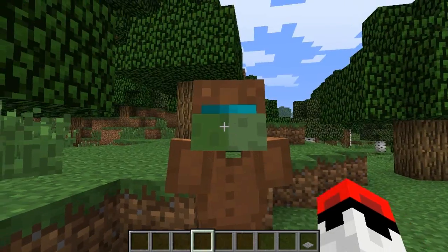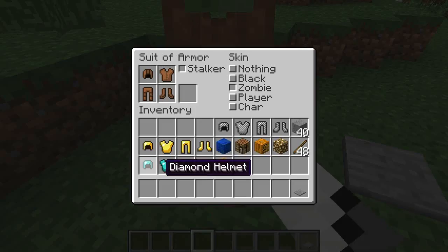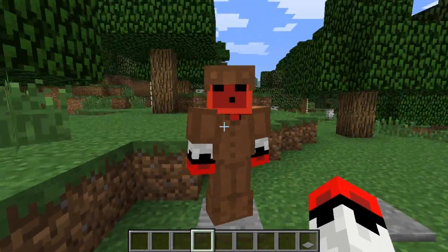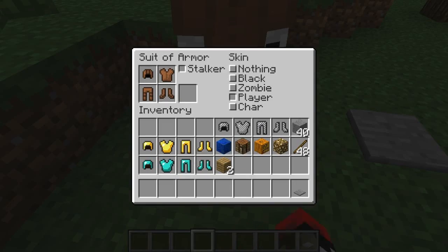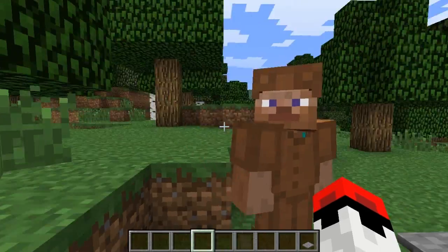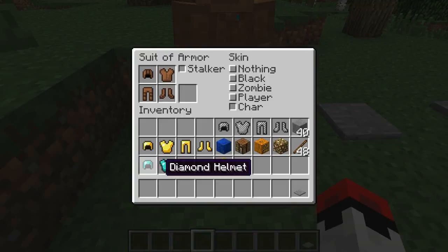You can have a zombie, which is kind of messed up and I do not recommend — he hasn't even got arms. You can have player, which is your skin, which in the video is my skin. And character, which is the original Steve — if you don't have your own skin, this is what your skin will look like.